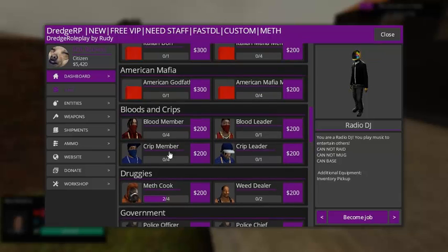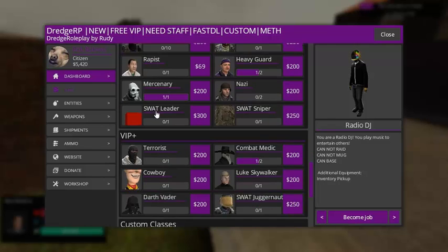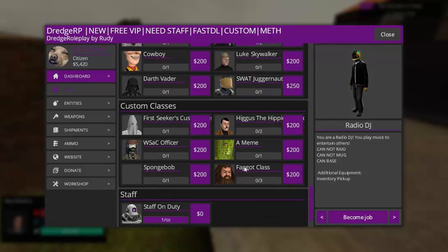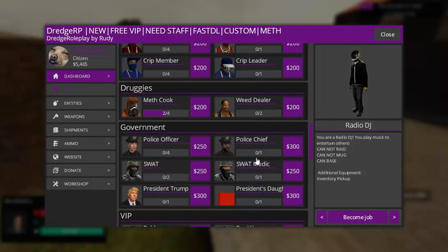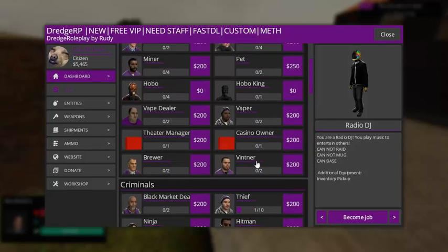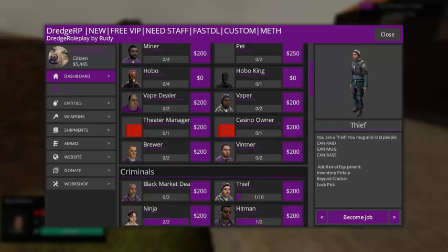This one has different stuff like Mafia, Druggies, and there's always going to be VIP, Custom Classes, and Staff. But since you just joined a server, you're probably not going to need any of those. So I'm just going to become a thief.